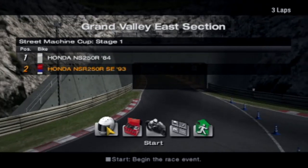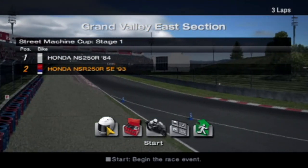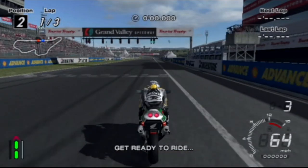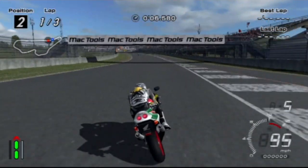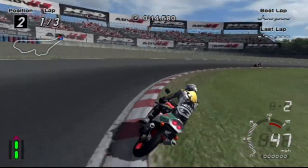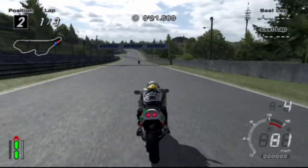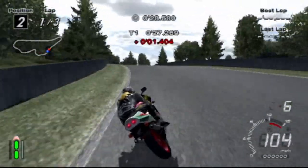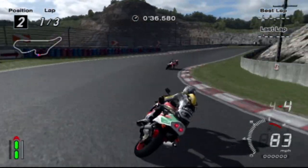We are at Grand Valley East Section. We've actually swapped over from the Kawasaki to a Honda because it's definitely much faster. So let's go. We're off - a proper racing bike now. It's already got a higher top speed. The other bike was 104 and we were much higher. It's gone very well so far. We only gained 0.1 seconds with the other bike, but this time we've gained over a second.